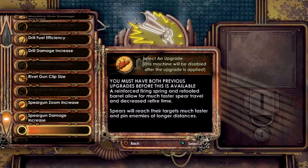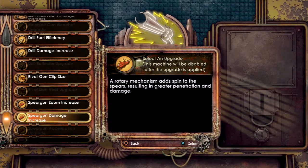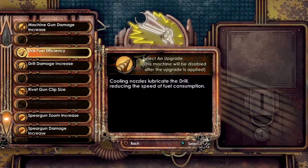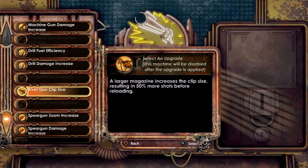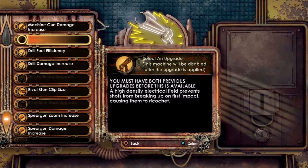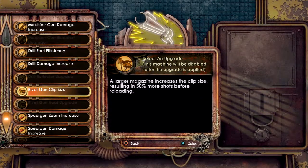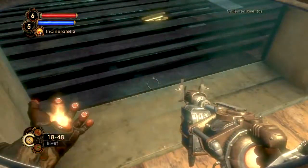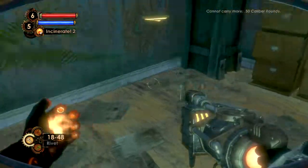And then the third one: clip increase, damage increase. 100% more shots, or reinforced barrel for increased damage. Ooh, ricochets. Kind of want the increase there. Double — and I can hold more ammo. Win-win situation. Simon Wales — here, hold this. Where is Simon Wales?